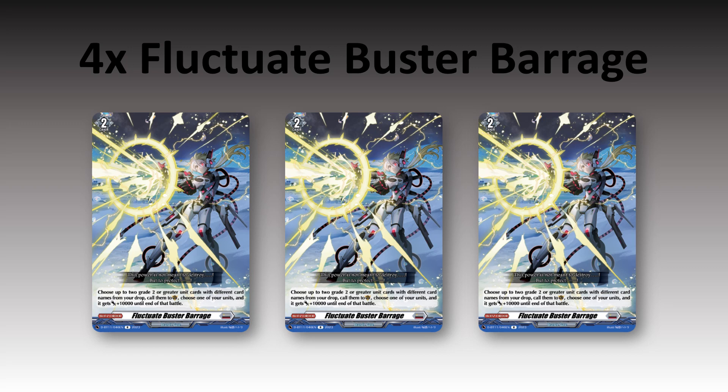Then we play 3 Fluctuate Buster Barrage. This is a Blitz Order that allows you to choose up to two grade 2 or greater unit cards with different card names from your drop, call them to Guardian, and then choose one of your units and it gets plus 10. This card will be much better in a deck like Ava where your grade 2s have a lot of shield, but in this deck the cool thing is that you get to call back your arms. You're constantly cycling through these arms as they try to retire them, so you keep recycling them for shield — you'll essentially get a 20k shield from this.